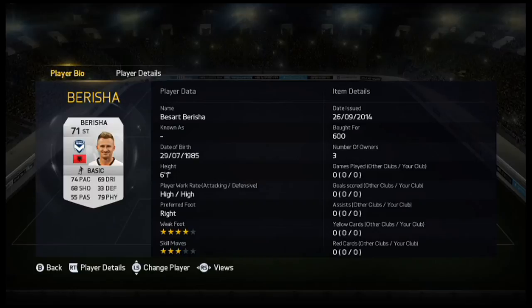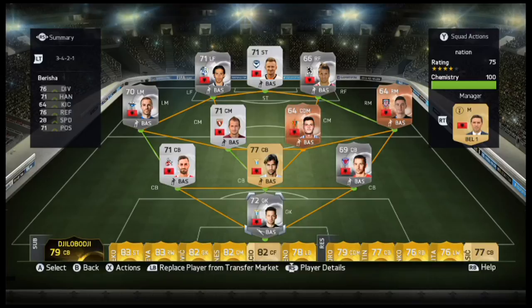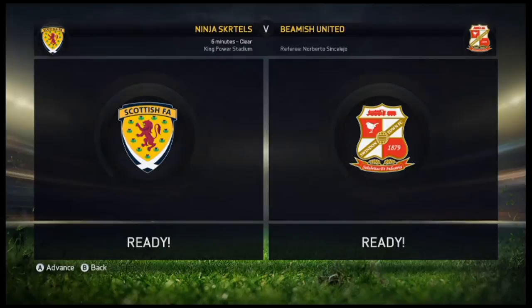Then on to our striker, Berisha. 74 pace, 69 dribbling, 68 shooting, 79 physical. He's probably going to be going for headers - obviously headers are not very good in this game, but he's 6'1" with 4 star weak foot. Hopefully we can win our two games with this team. My record is awful - 21 to 23 - I'm not very good at this game. We also have our manager called Hasi from Albania. That is the squad.